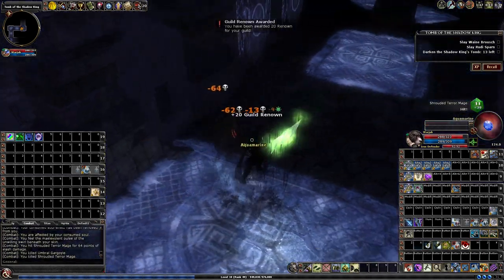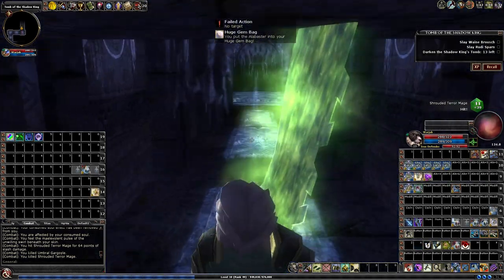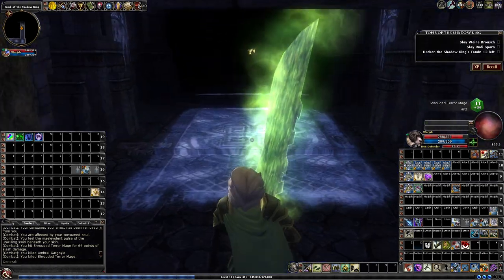Of all these monsters, the specters — the white incorporeal creatures — are the ones that are most dangerous because of the negative levels.